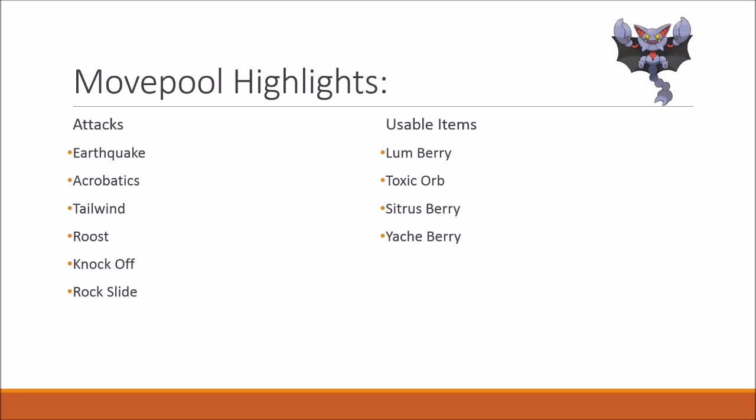Let's have a look at its movepool highlights. For attacks, it's definitely going to be Earthquake and Acrobatics as main STAB moves, and then Rock Slide and Knock Off as coverage moves. For support moves, it's definitely going to be Tailwind, which I'm going to use in the sample set, as well as Roost to get some recovery off.